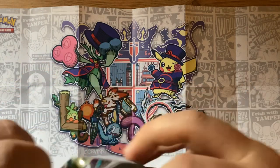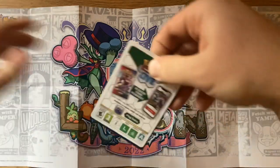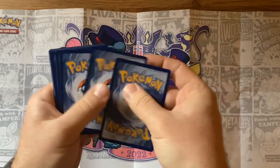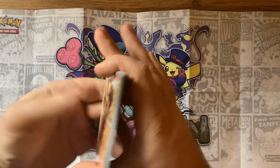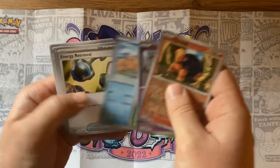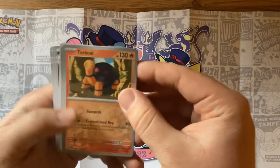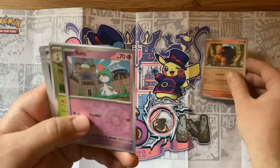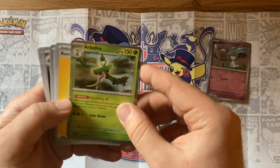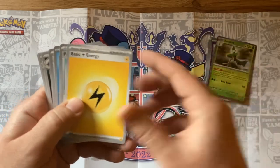Let's open it up and see what we get — look at that, brand new cards. One, two, three and four. Whoa, Chico — look at that! Sorry, I'm skipping through this because it's exciting but we got ourselves some great pulls.